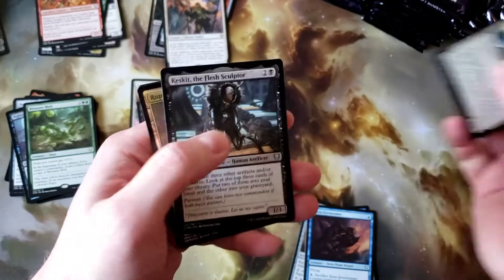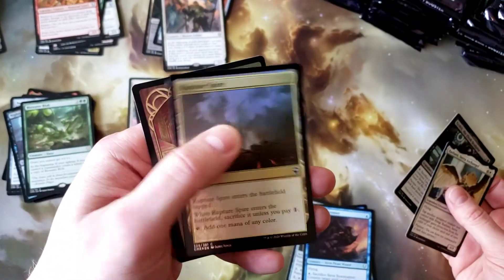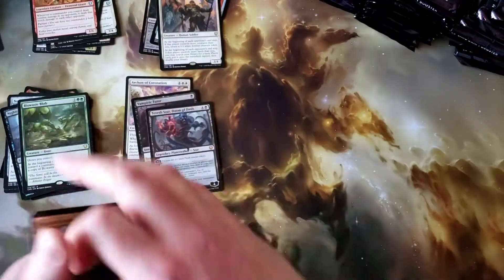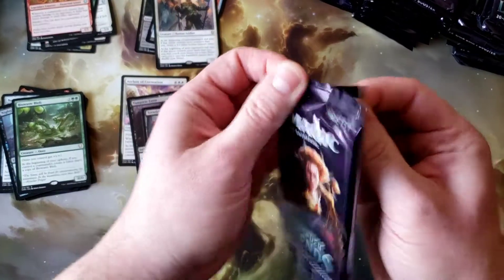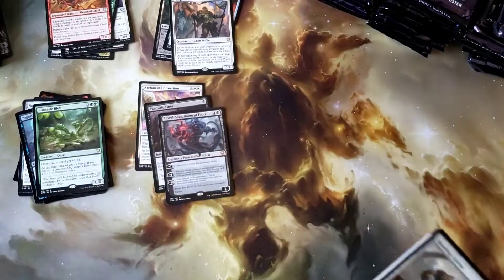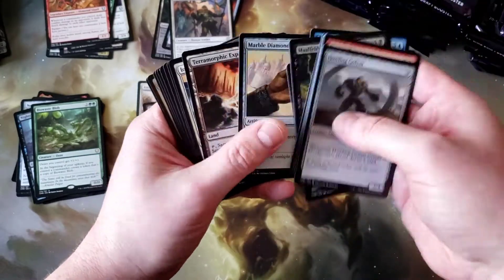Radiant, Serra Angel, Kaskith, and Foil Rupture Spire. As far as 24 packs in the box, that was a fine pack. I'll take Keeper of the Accord. I always did like to splash white in decks — hence the mat underneath.